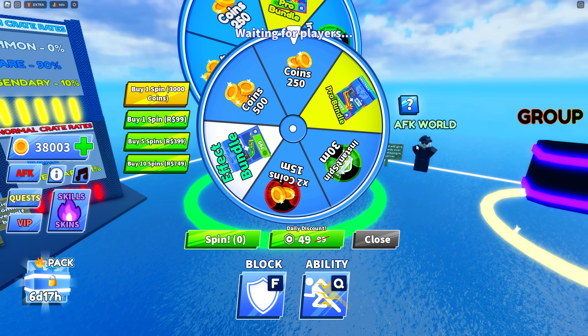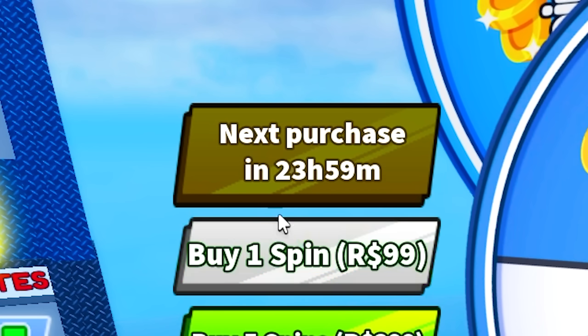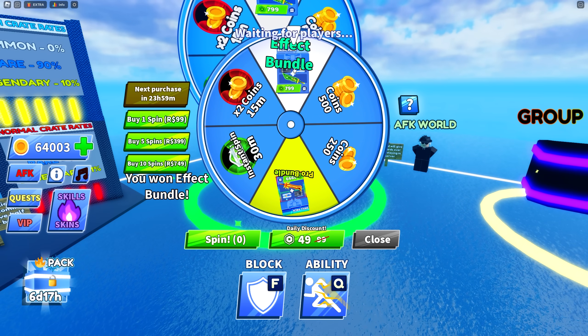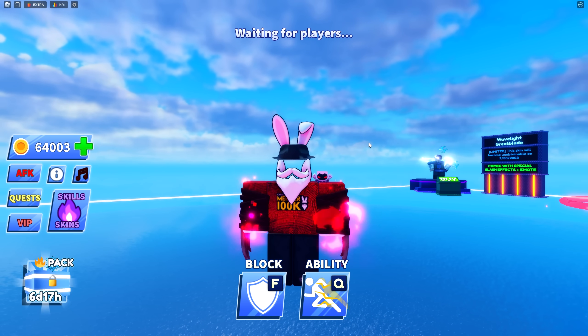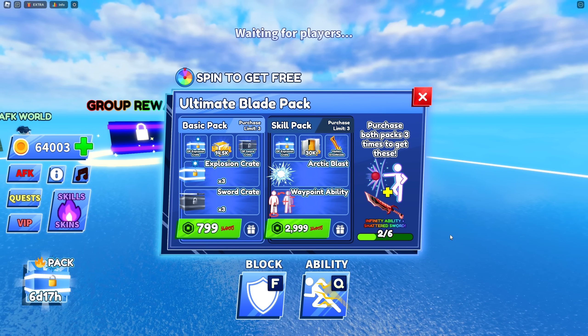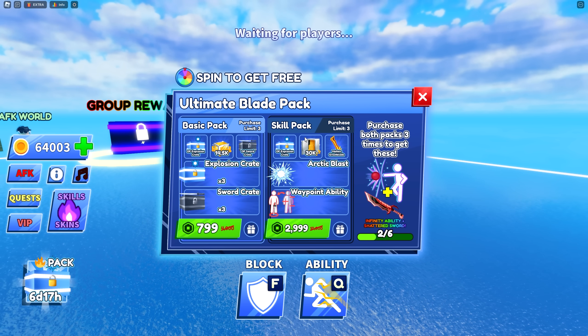I'm going to buy a spin with coins — just one, because it has a one-day cooldown. And we got another Effect Bundle from that spin! I had no idea you can only buy one per day. So now we're two out of six, meaning I still need to purchase three of the skill packs. This is going to be expensive.